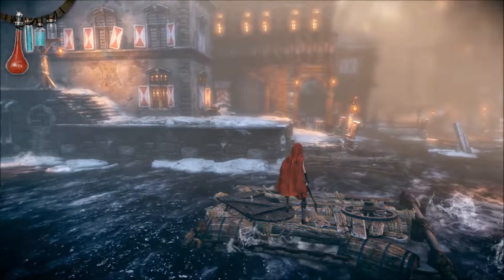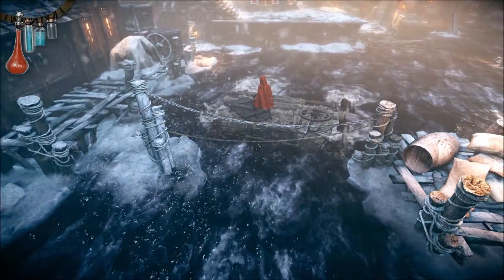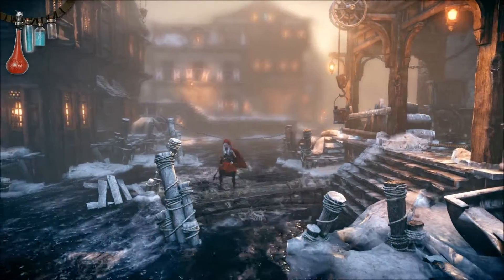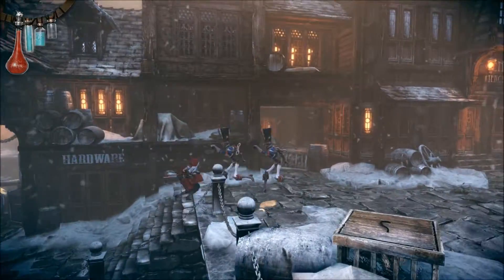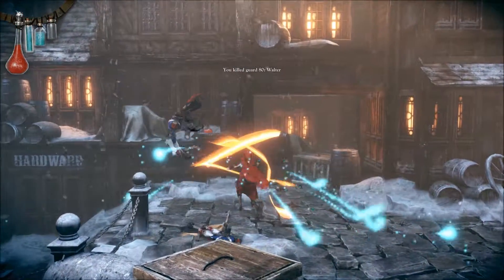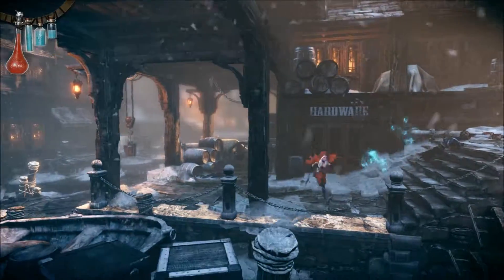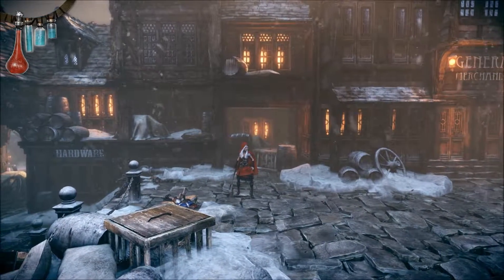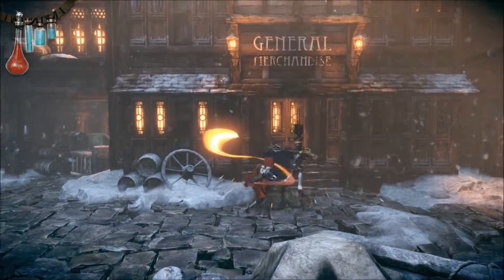If you're not a fan of instant death scenarios, you're going to get really frustrated — there are a lot of times where you're just dead instantly. Also, the fall height isn't always easy to determine. I've had Red die a couple times just falling from an extreme height. Right now I'm just mashing the attack button — really simplistic. The game is gorgeous looking, I will say that much.